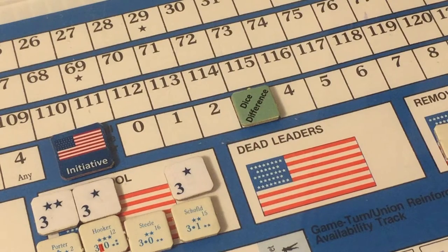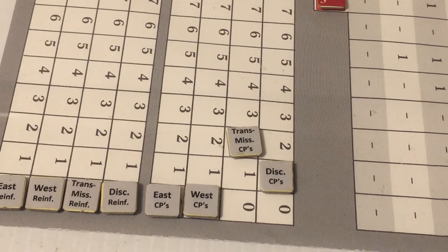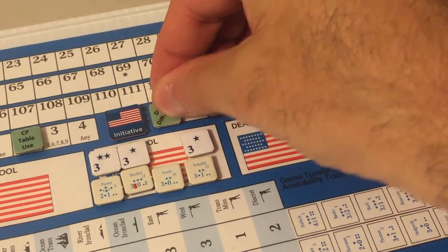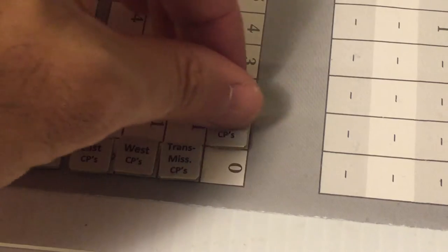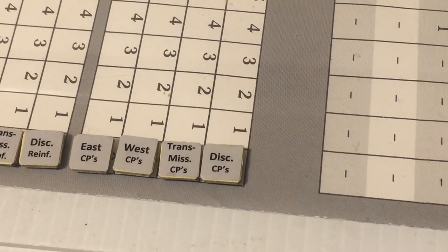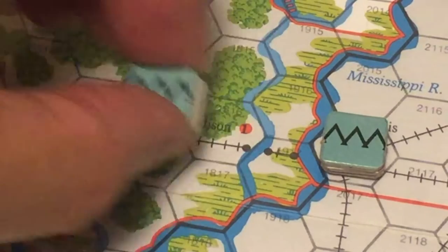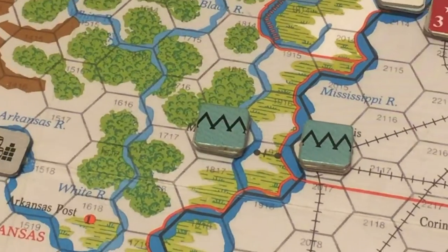The Confederates must spend three dice difference points. All they have left is two Trans-Mississippi and one discretionary command point. They spend all three to build a fort in Madison, Arkansas, where there is a strength point and a supply depot.